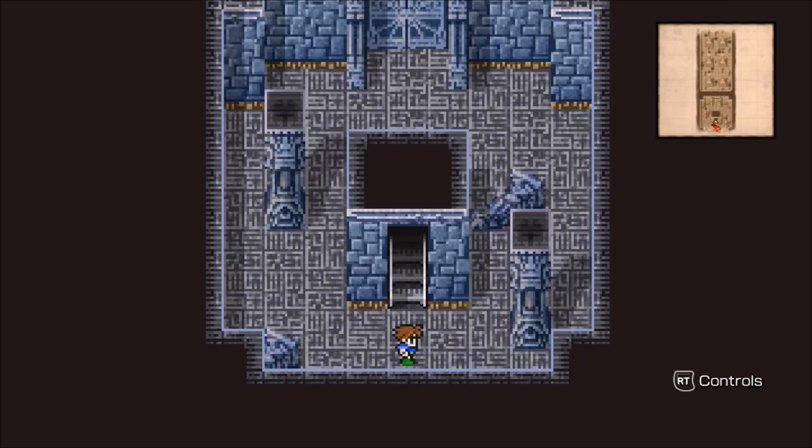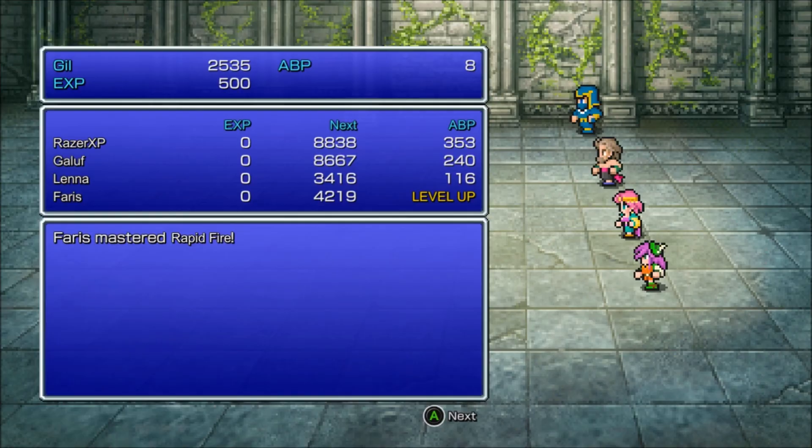Especially if you're dual wielding, it's even more powerful. I'm going to grind some AP and then continue on through Castle Bal. Alright, I'm back and I've learned Rapid Fire with both Farris and Bartz - there we go, got that.